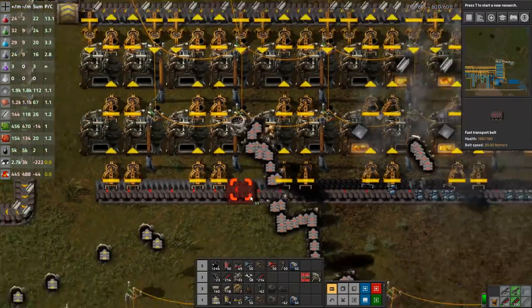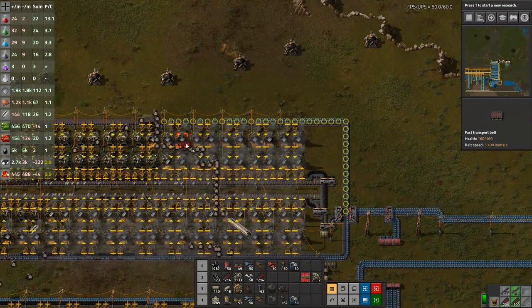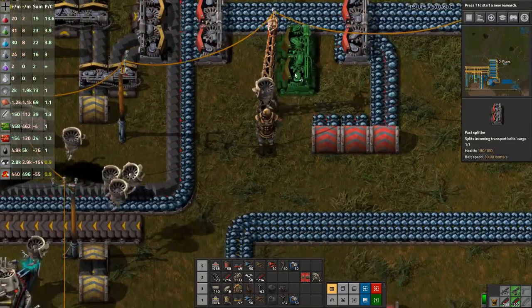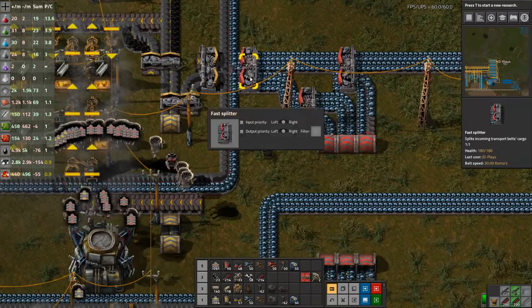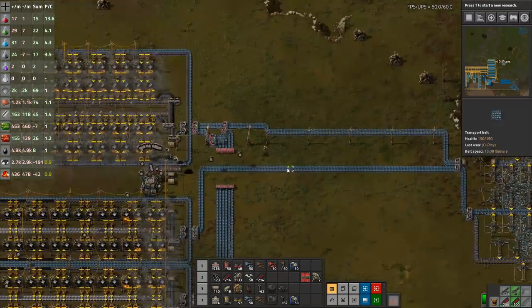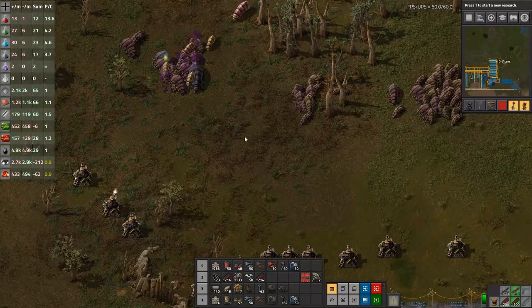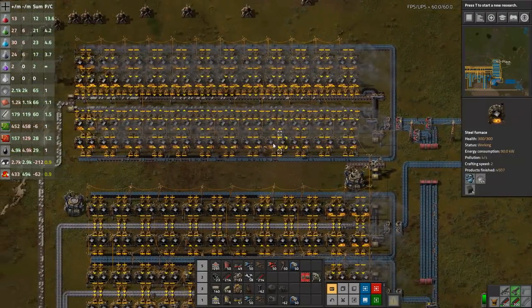We'll manually upgrade it because the robots are too slow — oh, there's the robot army to do the other half. This is something I love watching. There's another strip — they ran out of power, you guys suck! I can also take these two belts and join them together, then merge them again. I want input priority on the right because I want to preferably use this belt rather than anything else.